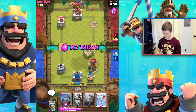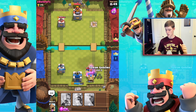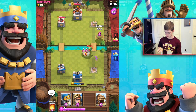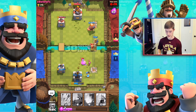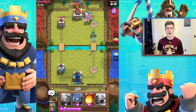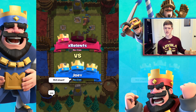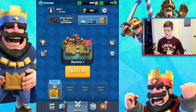Trying to take down their giant. Mini pekka going in to help defend. Throwing in arrows and spear goblins to deal with the valkyrie and their mini pekka threatening our base. Sending in a giant and prince to push again. We're taking a lot of hits — throwing in spear goblins, making a power play. Fireball goes in, getting solid hits — we're just seven away from the win. Not going to lie, I thought we were going to lose that one! Said well played — very close game.